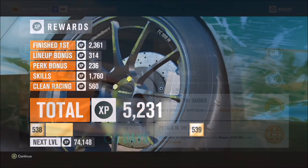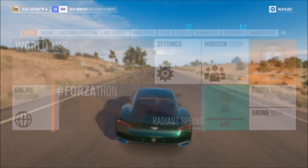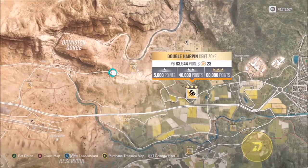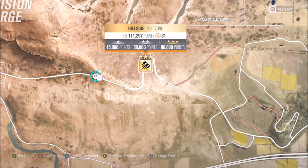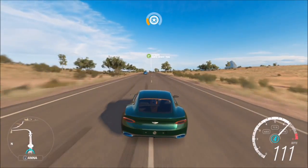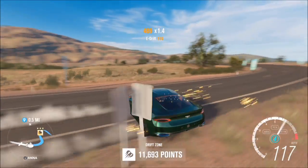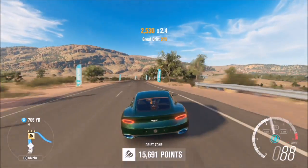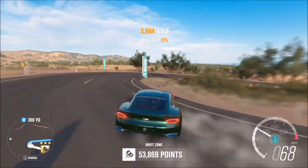The third challenge wants you to get three stars on a drift zone to earn the Nissan GTR Horizon Edition. This can be done in any car of your choice. I stayed in my Bentley, which wasn't ideal. I filtered the map to show drift zones and always use the Hillside Drift Zone at the top. For three stars on that one, you need just over 80,000 points. You can use all-wheel drive, rear-wheel drive — it's entirely up to you.